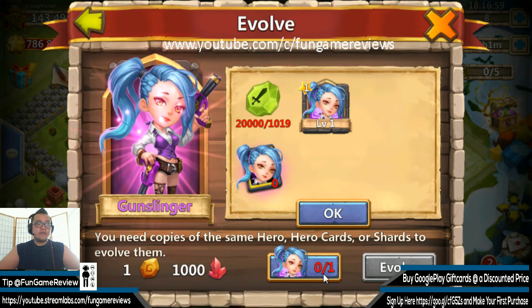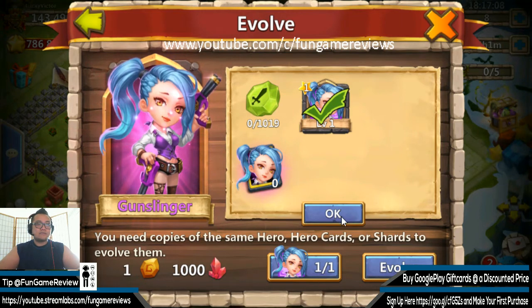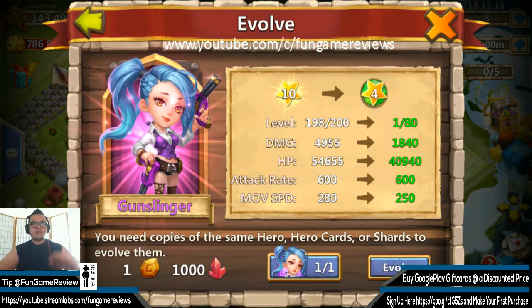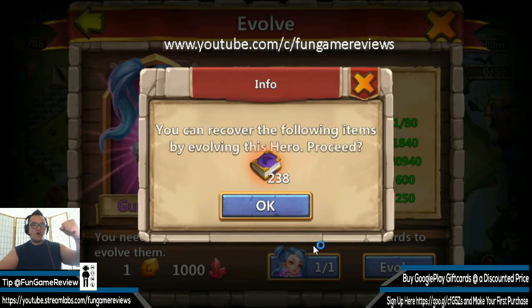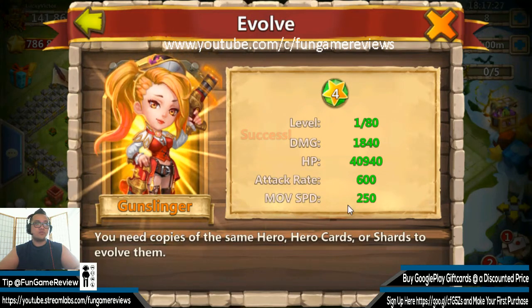So what we got to do — we got to click this button right here, and let's go ahead and check off Gunslinger. As you guys can see, let's go ahead and click OK. Now you guys can definitely see that we have everything we need. Hell yeah, let's move forward — Evolve. You can recover the following items by evolving this hero. Do I want to proceed? I am 100% going to proceed.